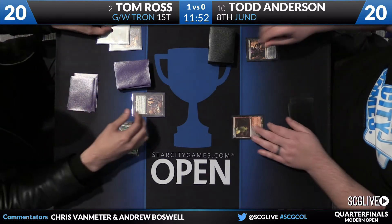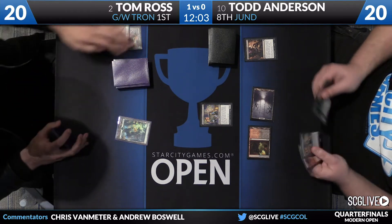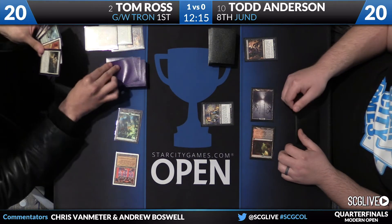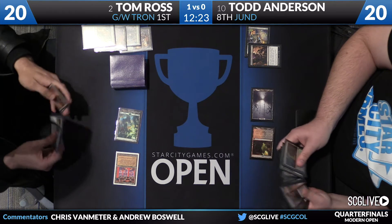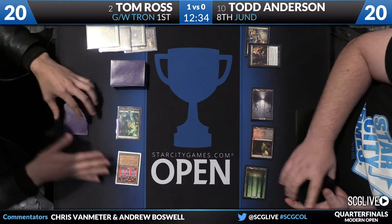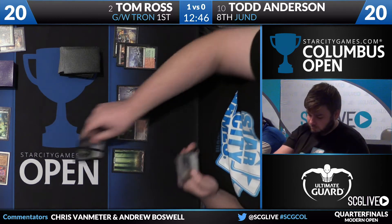Tom takes the Chromatic Sphere mainly because he wants access to white mana. Dark Confidant is one of Todd's key ways to keep up with Tom's card advantage and power. Todd plays a Swamp and a Dark Confidant and passes. Rob Cucanato on Affinity has beaten Adam Franzi on Bant Eldrazi and moves on to the top four. Tom cycles the Chromatic Sphere and uses it to Path to Exile Todd's Dark Confidant.